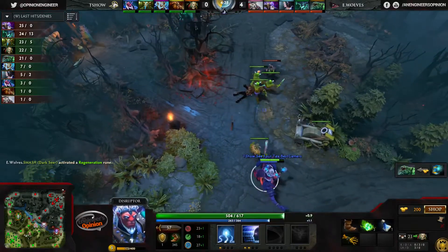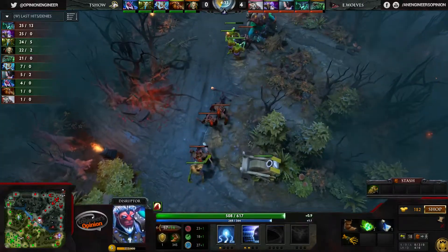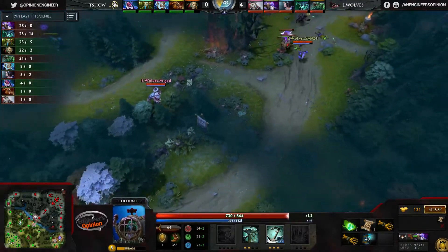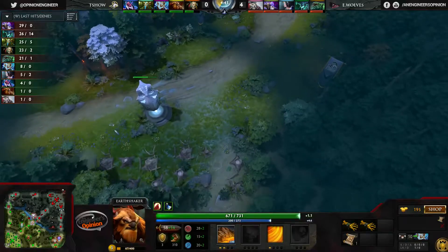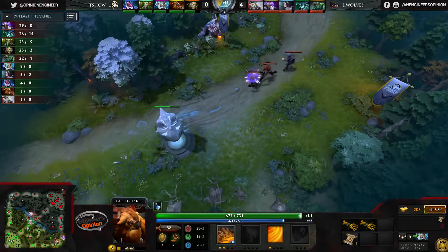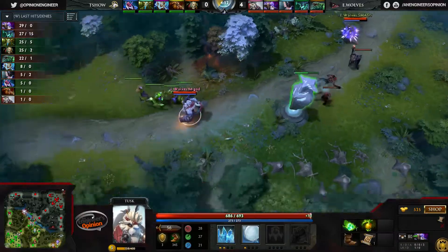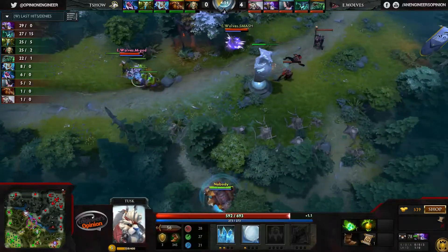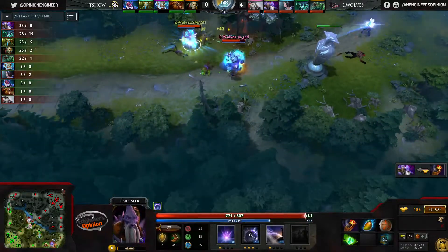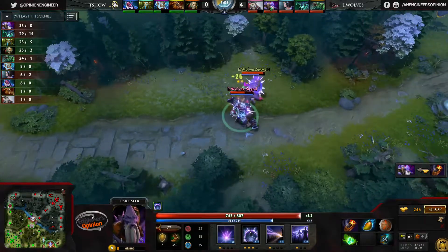Up at the top lane, C4T is trying to harass Iwo as much as possible, going for levels in Thunder Strike to get a little bit of magic damage on that Tide Hunter. M God is still in the bottom lane area — if the Earthshaker shows himself he will die. Smash is playing it a little safely for right now, has that Soul Ring coming in. He'll have plenty of mana to go for these crazier dives.